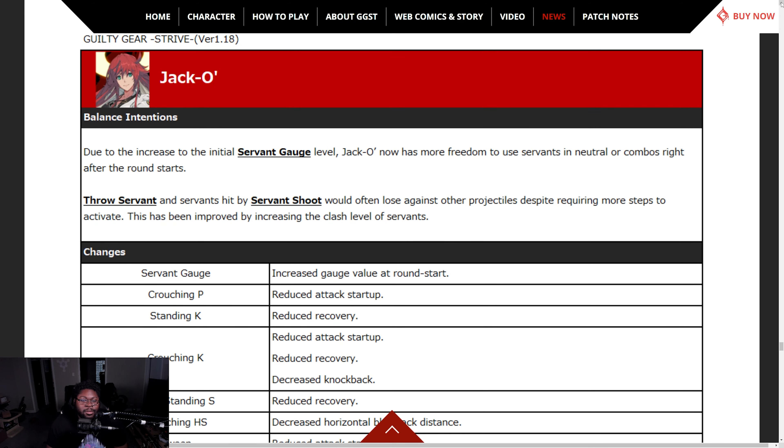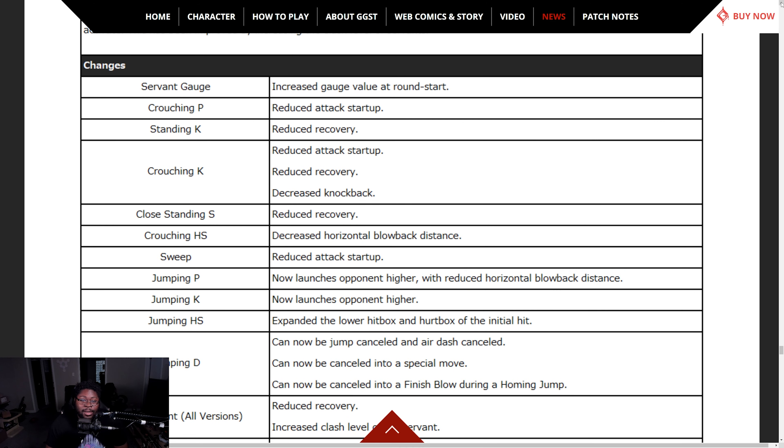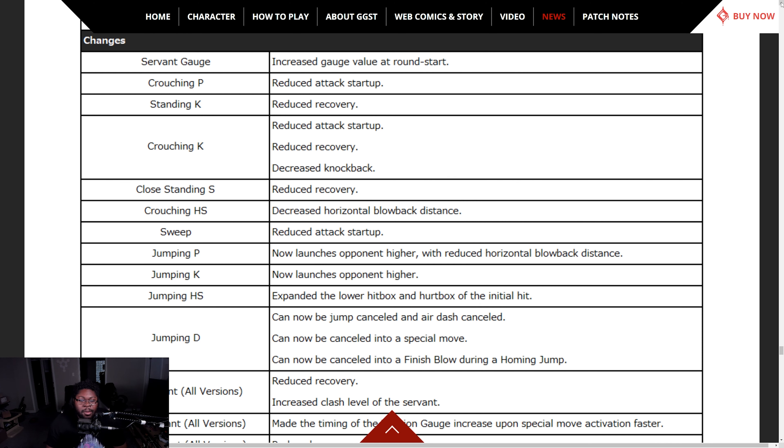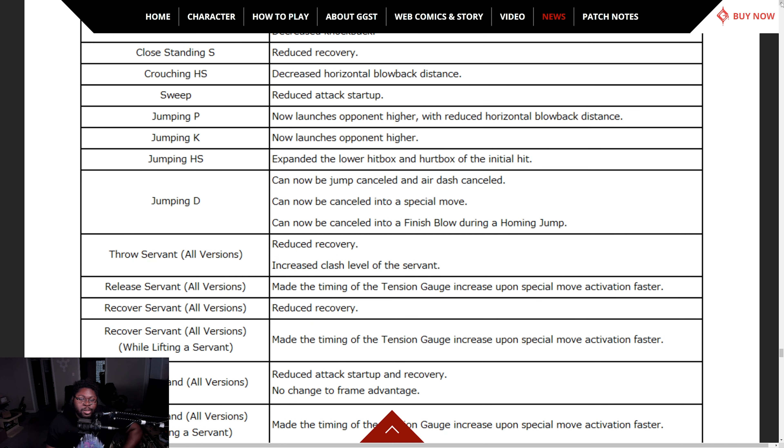Behemoth Typhoon itself got no changes — just everything else around it. Jack-O' — increased initial servant gauge level, so Jack-O' now has more freedom to use servants in neutral and combos. Thrown servants hit by Servant Shoot will no longer lose against other projectiles as often, by acquiring more steps to activate. The clash level of the servant has increased, so Servant Shoot and Throw Servant will probably go through some projectiles now.